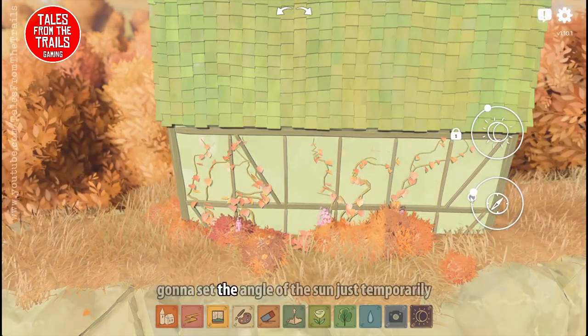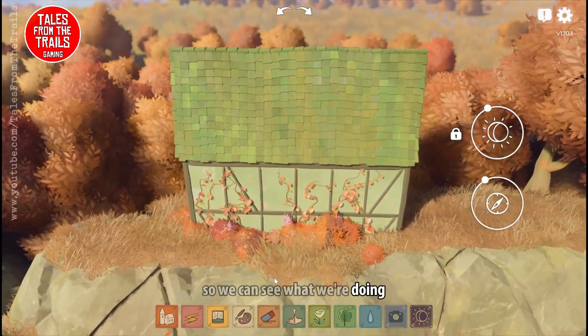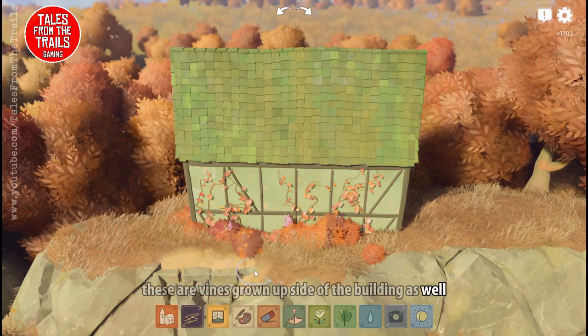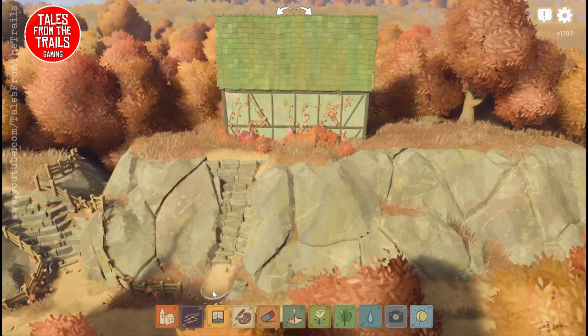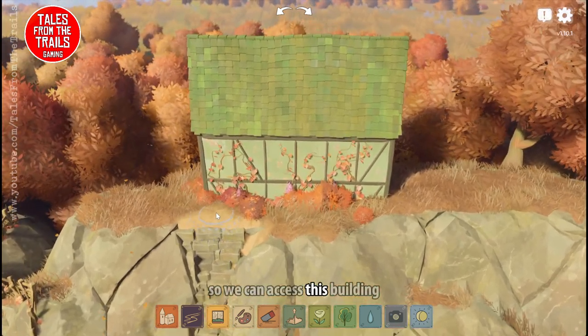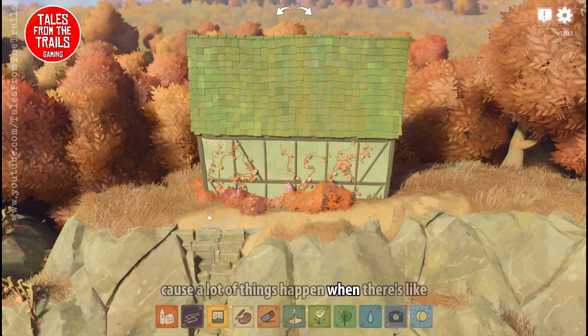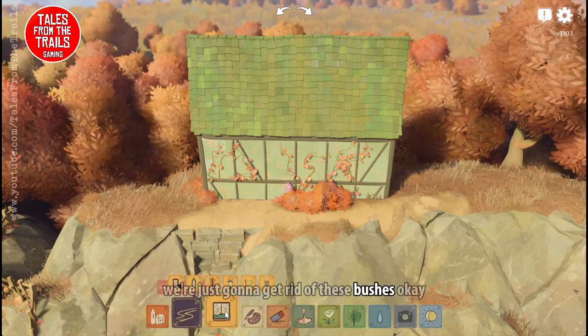We're going to set the angle of the sun just temporarily so we can see what we're doing. As you can see, these are vines growing up the side of the building as well. We're just going to put in a little pathway so we can access this building, because a lot of things happen when there's a path nearby. We're just going to get rid of these bushes.